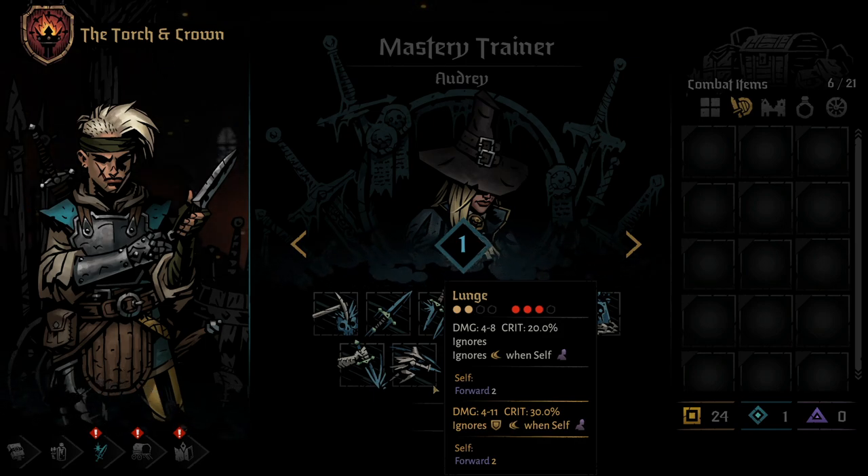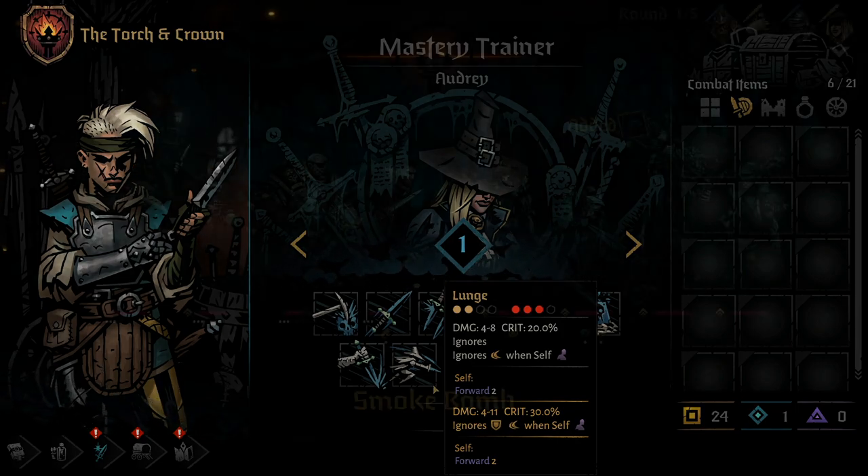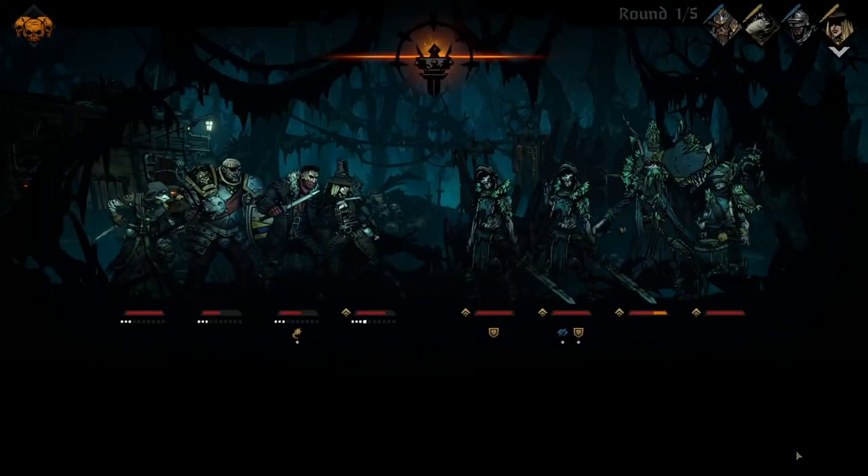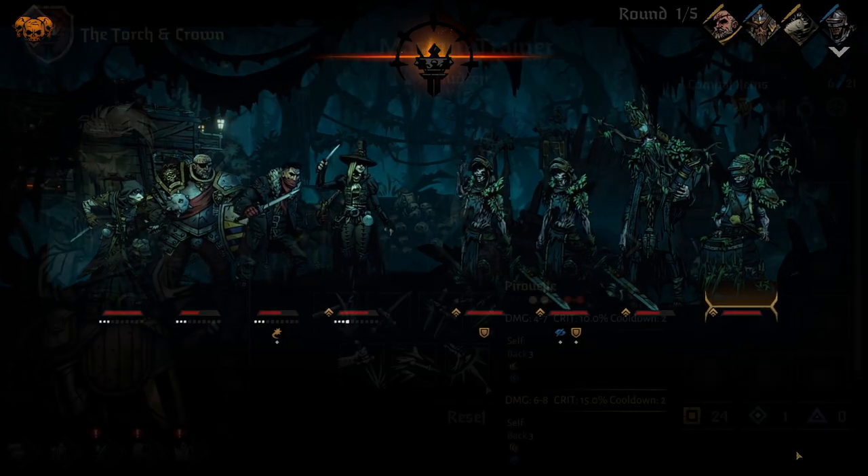Lunge will send the Grave Robber forward 2 positions on use. This skill can only be used from the back 2 positions and can hit any of the front 3 enemy positions. It also ignores dodge tokens if the Grave Robber is stealthed, making end buffs or trinkets that have chances to apply stealth excellent choices for the Grave Robber. Using a mastery point on Lunge increases the top-end damage, bumps the crit chance to 30%, and allows Lunge to bypass block tokens in the same manner it bypasses dodge tokens.